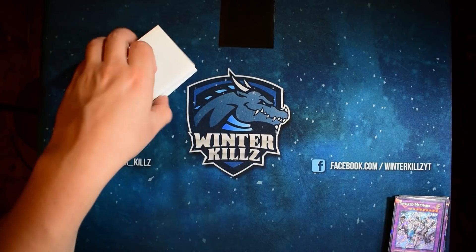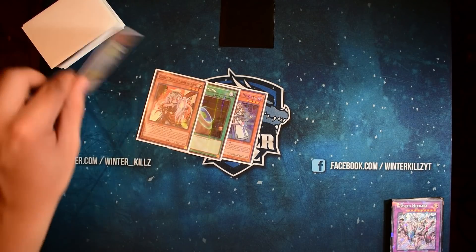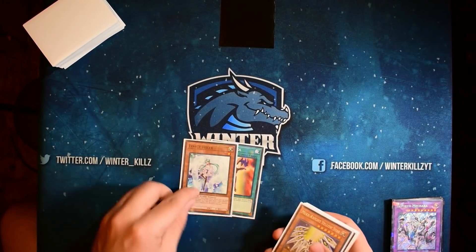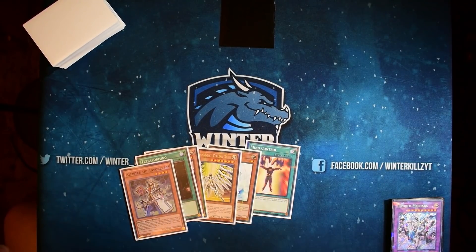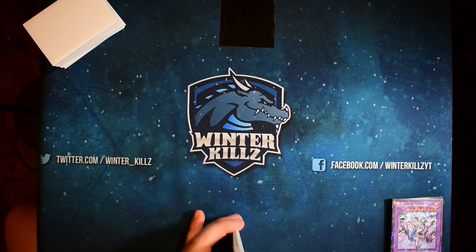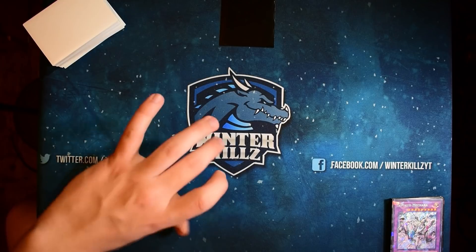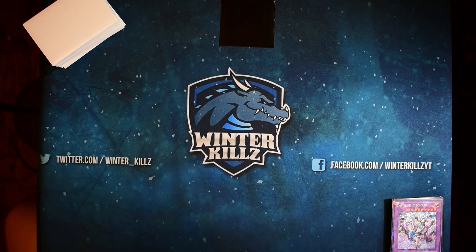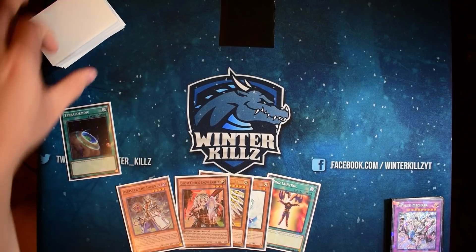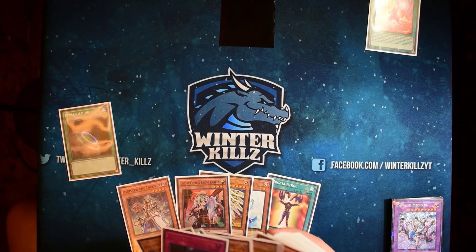My camera says we've been going about 20 minutes, so we'll do one or two more then maybe a combo demonstration. Let's draw into the next hand — we'll do going second since we went first last time. Looks like we're opening Mind Control. For the sake of realism we won't use Mind Control since they're only having bare minimum one card on their field. So we'll just set this as a card. Then Terraforming into Meltdown, and Meltdown grabs us Alistar.